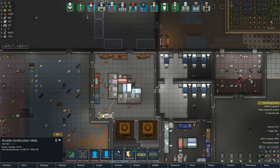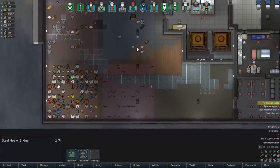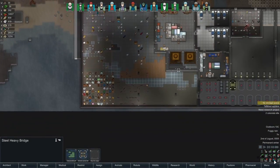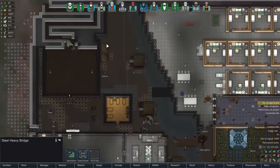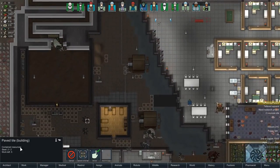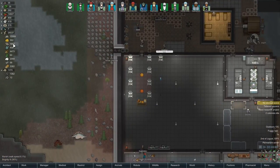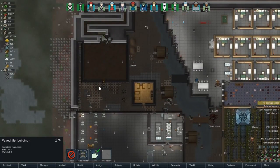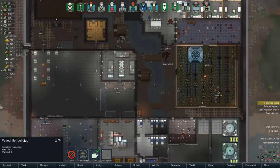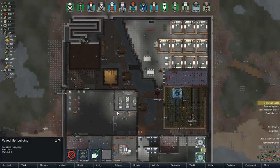We apparently don't have power going to some of these lights - I really need to redo the power grid. The floor in the stockpile isn't finished yet, which is why it looks so ugly. I've set them to use paved tiles everywhere because we have a ridiculous amount of steel - 1,667 steel, and that's before putting down all these floors. Each one takes 2 steel. I've paved over everywhere just to keep the dirt under control so it looks more like a nice factory base.